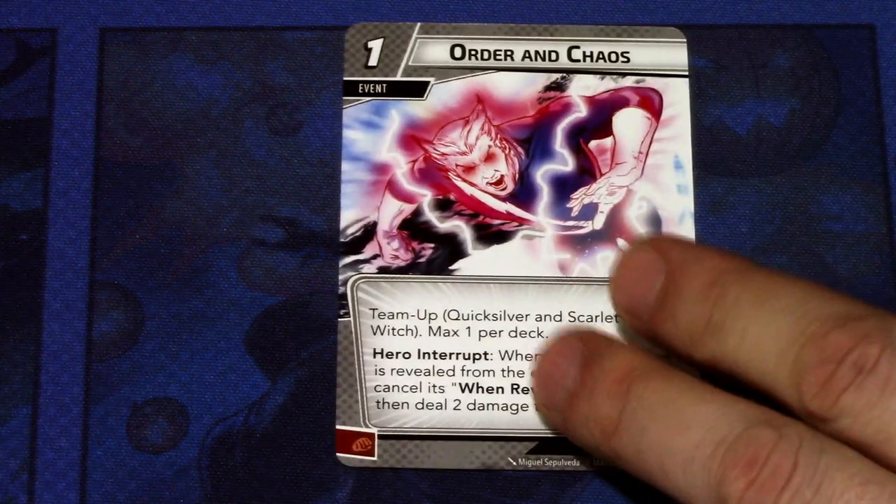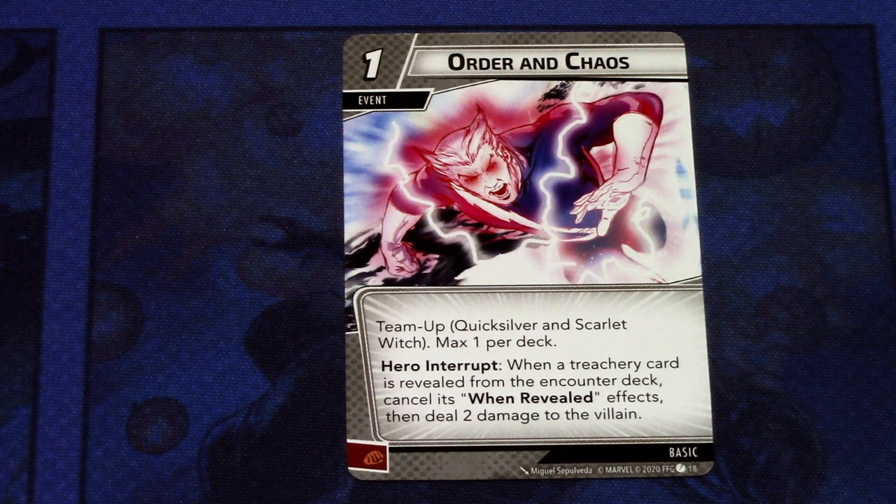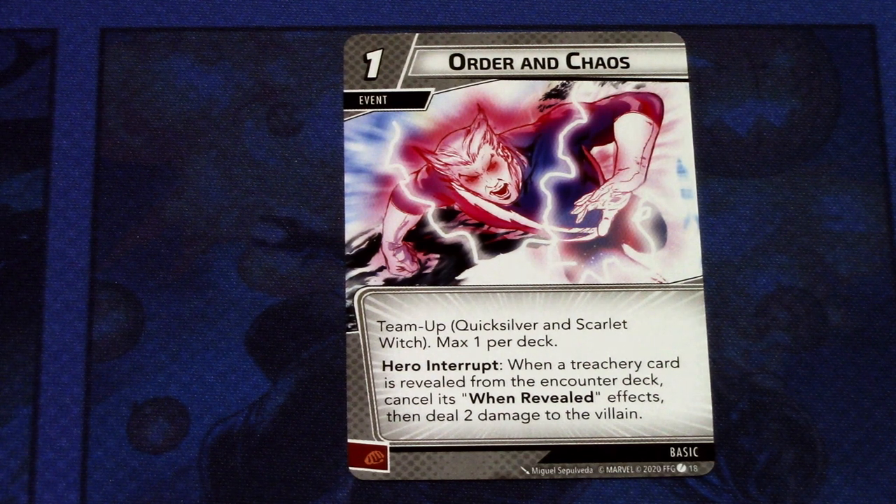Next we have a basic event: the team-up event for siblings Quicksilver and Scarlet Witch — Order and Chaos. It's a one-cost event. Team up Quicksilver and Scarlet Witch, max one per deck. Hero interrupt: when a treachery card is revealed from the encounter deck, cancel its when-revealed effects, then deal two damage to the villain. It can be committed as a physical resource. A pretty powerful cancel card. You need both identities in play to play this card, but it's more powerful than the Ant-Man and Wasp team-up card in my opinion.